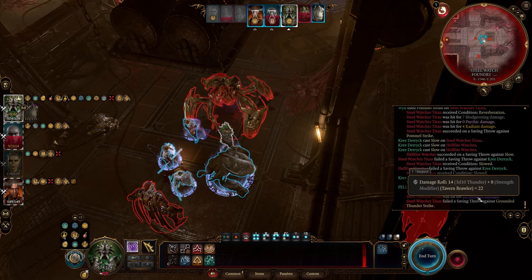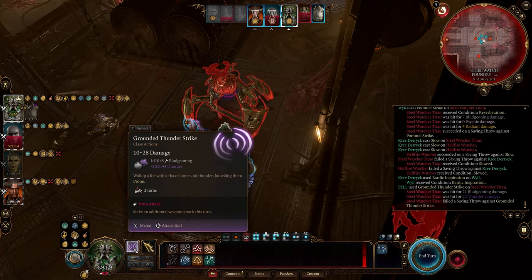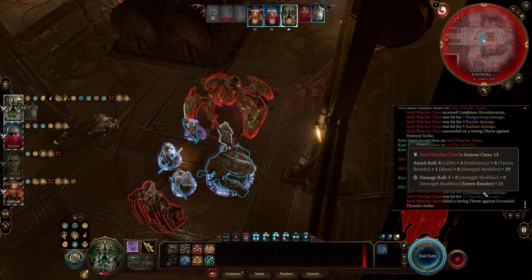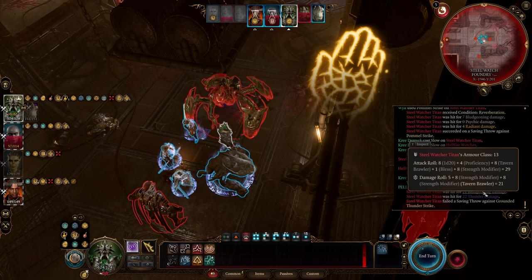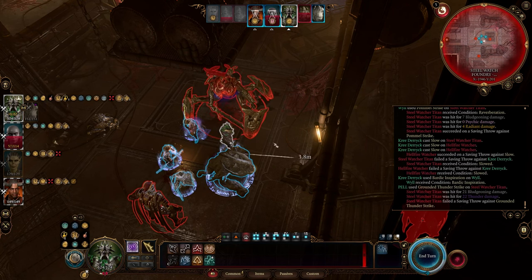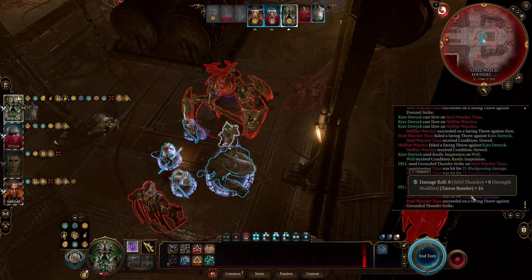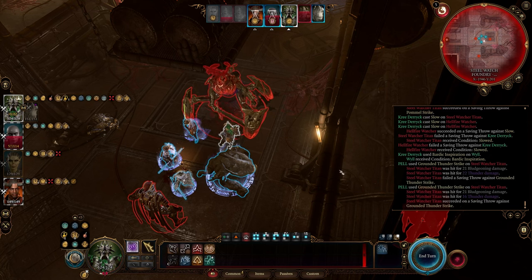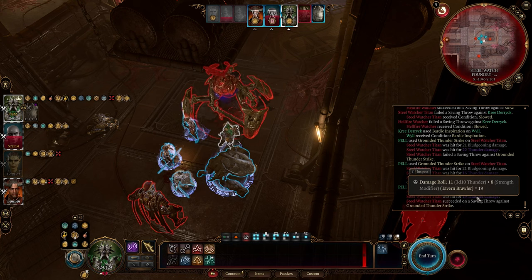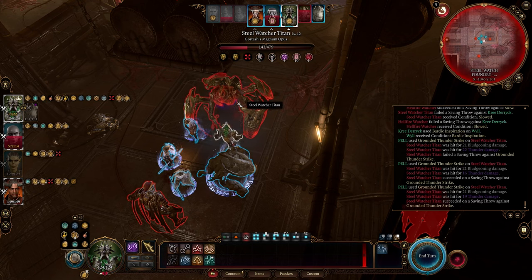When it comes to concentration spells, Bark Skin is a solid choice since there are many ways to increase the AC of animal forms — boosting their AC helps them survive longer. Stoneskin provides physical resistance, but you can easily obtain this from a cleric using the Hellrider's Gloves. If you prefer more spell options, you can go with the Circle of the Land subclass, which offers a broader range of spell choices including Haste. And that wraps up today's build! If you enjoyed this content, don't forget to like and subscribe for more Baldur's Gate 3 builds. Thank you for watching.